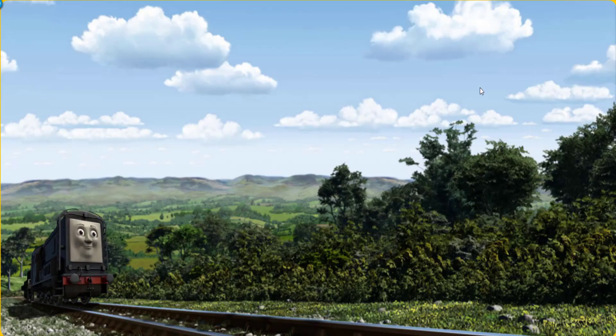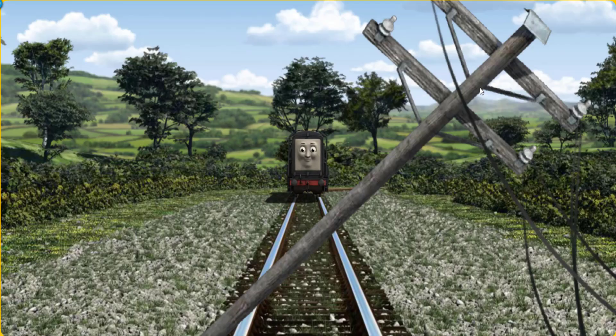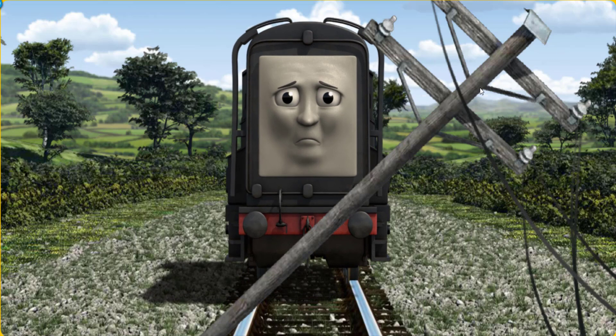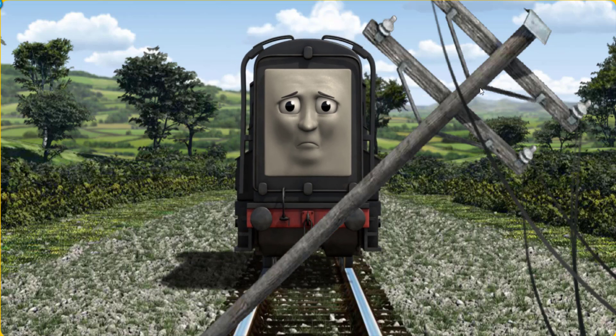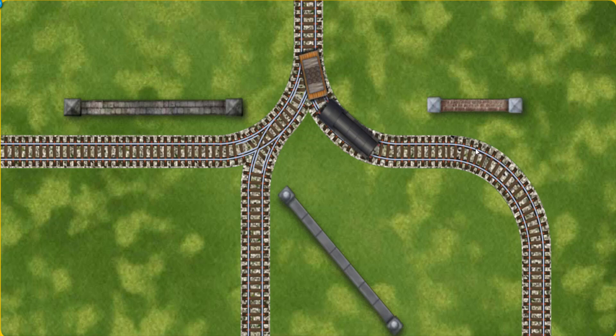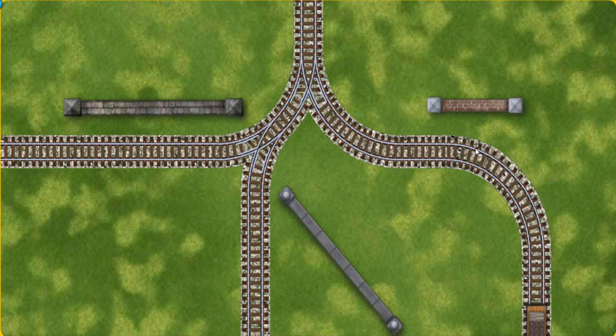Diesel went through the countryside. Suddenly Diesel had to stop. He needed to go a different way. Find the track that goes nearest to the shortest wall. Let's go!